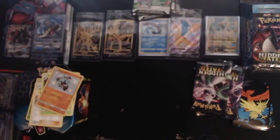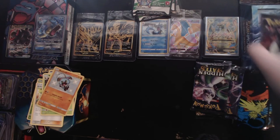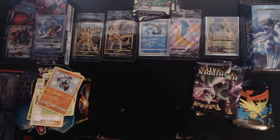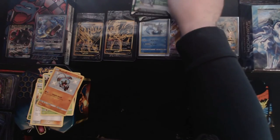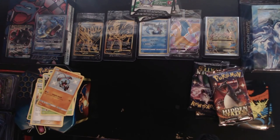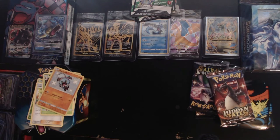So far this Hidden Fates tin is not treating me well, I'm going to be honest with you guys. Can we get some last pack magic, some real good luck? Let me know in the comments below if this Charizard pack is going to treat me well. I'm kind of losing faith on this Hidden Fates pack. Code card up in the pile — one, two, three, four.